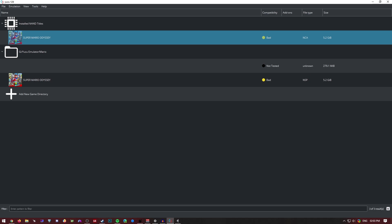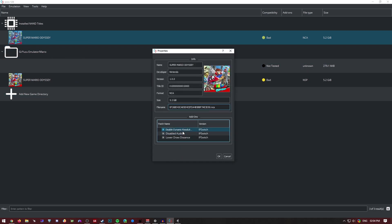Before we get started, I'd like to show off three mods I'm using to improve performance. One is disabled dynamic resolution, which means the resolution stays stuck at 720p. One is disabled audio — this is the most important one, which I'll talk about later. And lower draw distance, which means NPCs will only get rendered at a closer distance, so your CPU won't be getting as pressed as it normally would.